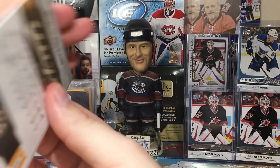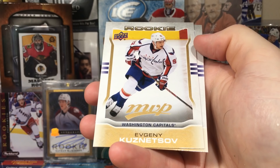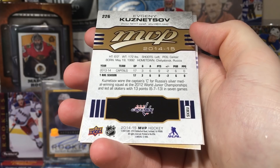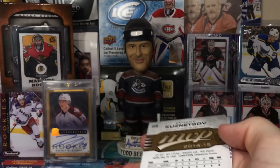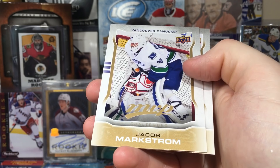Matt Sajan, Hampus Lindholm — and speaking of Kuznetsov, we got Kuzi! Evgeny Kuznetsov! He wore the captain's C for Russia's silver medal-winning squad at the 2012 World Juniors and led all scorers with 13 points in 7 games. Kuznetsov rookie card — nice! And a Jake Markstrom — right around the time he was traded from Florida.